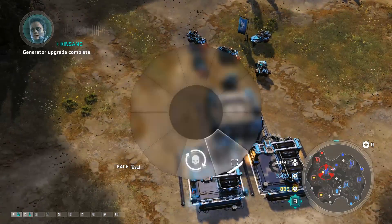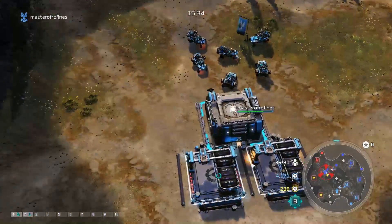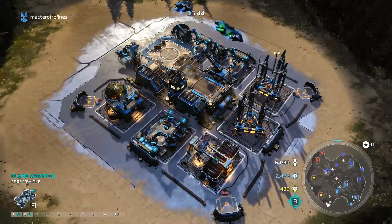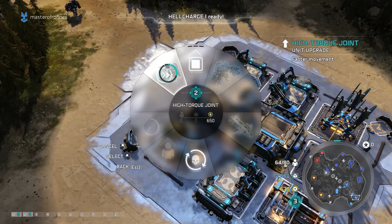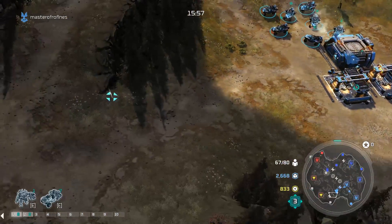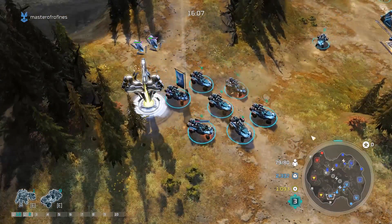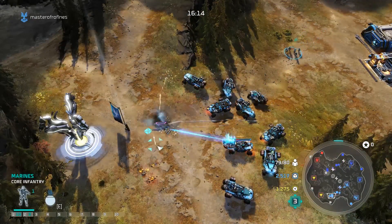I'm probably just going to get an upgrade for fire grenades and then go here. Garage constructed. Leader power ready. Cassano — there we go. Leader power ready. Flame hog ready, upgrade complete. Hardness seems bad. Upgrade complete. Moving out.